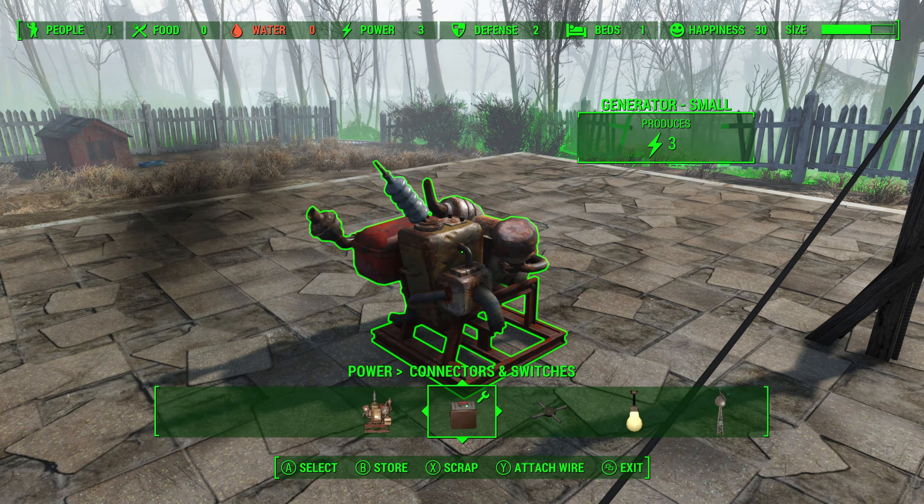Now we're going to again move this conduit — and again the wire jumps — and we're just going to go ahead and store it. Notice that this turret is connected to this pylon, and so is the generator.